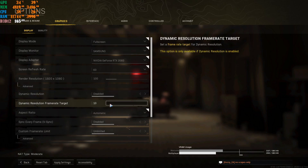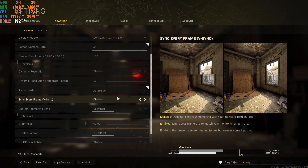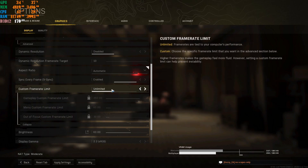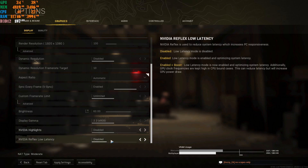Set Dynamic Resolution to Disabled and leave the aspect ratio on Automatic so it picks up your monitor automatically. V-Sync controls screen tearing and can cap your FPS to your monitor's refresh rate — many people use it for that purpose. For the Custom Frame Rate Limit, I set mine to Unlimited. The out-of-focus frame rate I put at 60, but adjust this to your own preference. Set gamma to 2.2 and disable the other two options in this section.